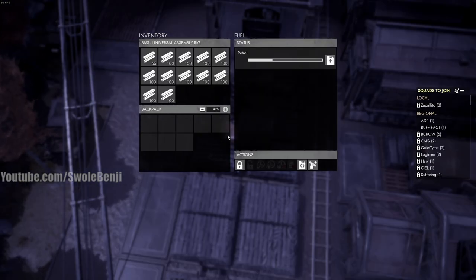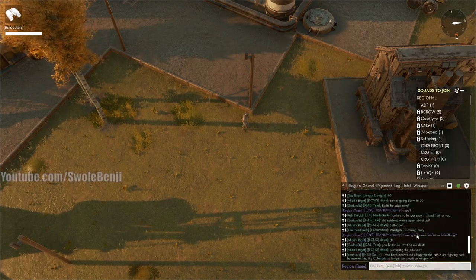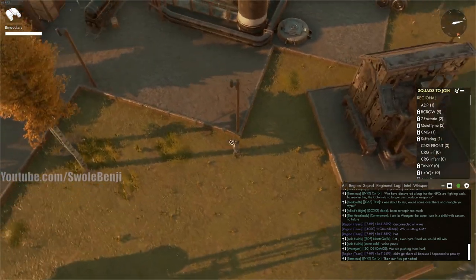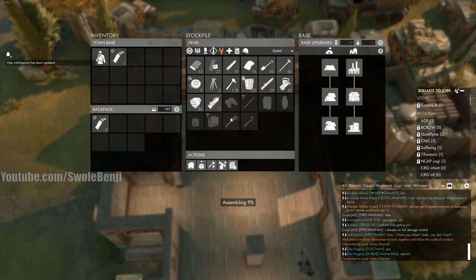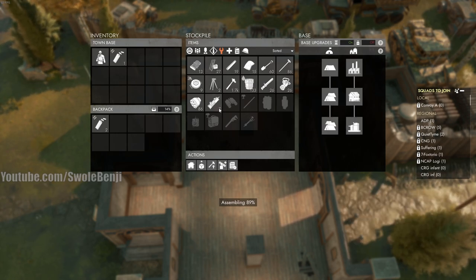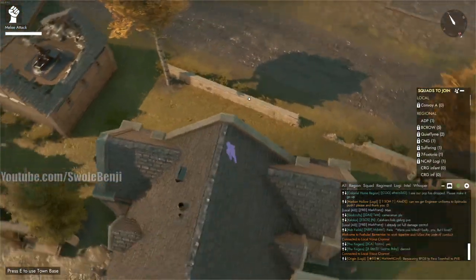I thought whenever you drop materials they would stay forever, but all of this just got dropped on the ground — if no one comes and gets it, it's gone forever. Someone was following me so I hit return home and redeployed to a different part. I did have to give up my wrench, shovel, and binoculars, which is unfortunate, but I haven't been wrenching cars so I'm mostly missing the binoculars.